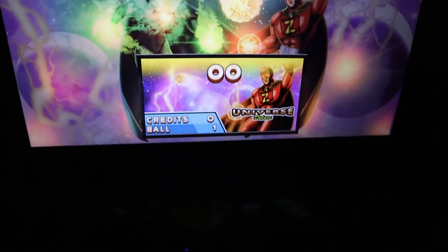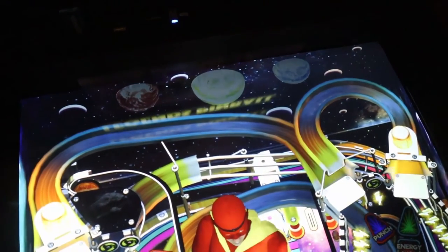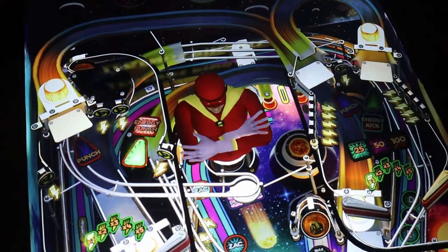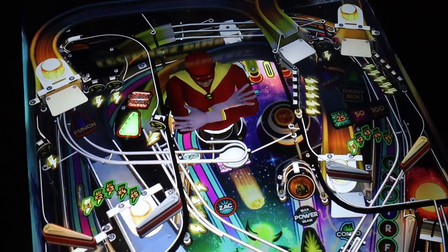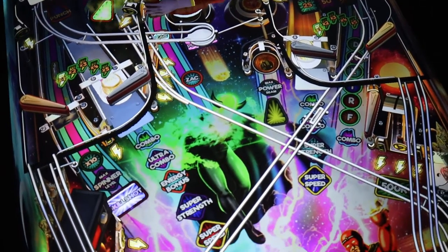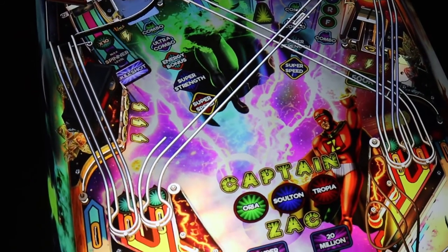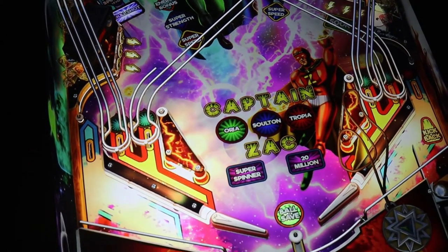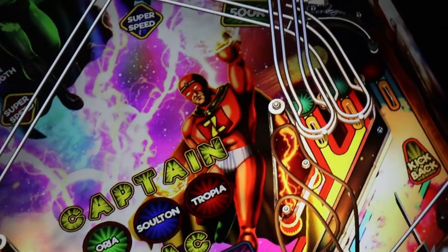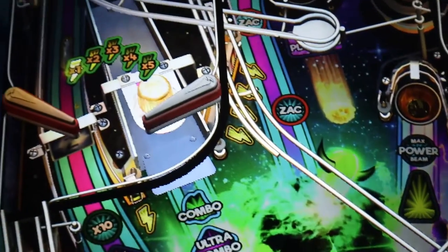Universe Deluxe is a superhero-themed table that came out in 2020 by Magic Pixel. It has three different playfields — multiple levels, which I absolutely love — seven flippers, two pop bumpers, three holes, a kickback, a spinner, four ramps, and a giant interactive superhero model of Captain Zack in the middle of the table. This lands in my top five — probably ranked number four of my go-to games to play on this particular game pack.